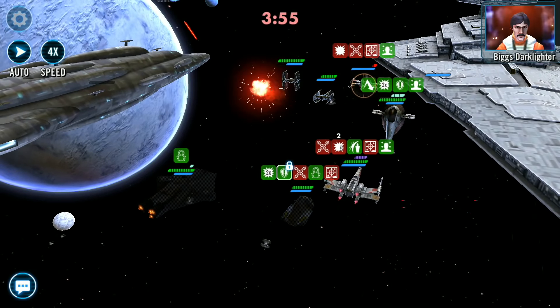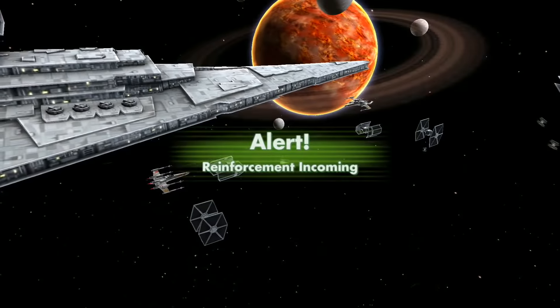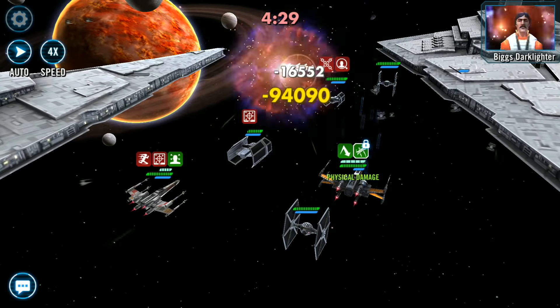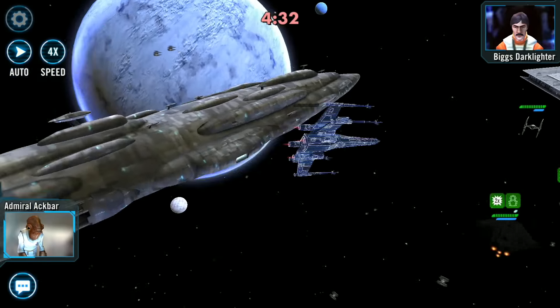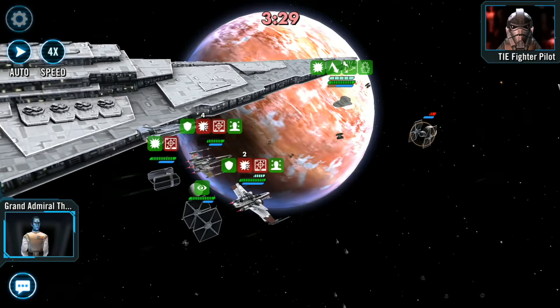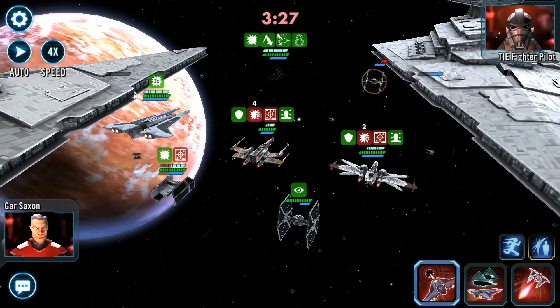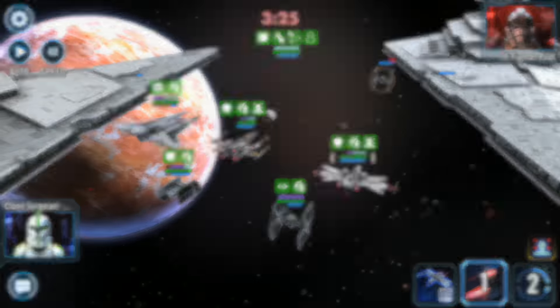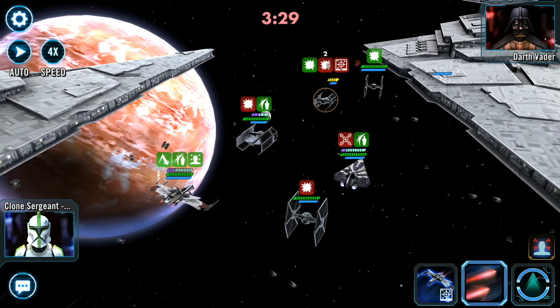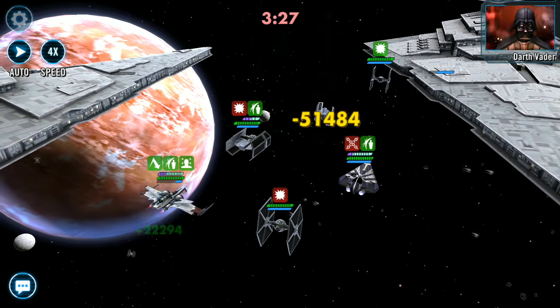Welcome back to another episode of Star Wars Galaxy of Heroes. As always it's me the Smithy D. There are 28 starships currently in fleet and in today's video I will be going through the top 10 best ship reinforcement abilities and giving some honorable mentions. If you enjoy the video then please leave a like and subscribe, but with all that said and done let's jump in to the top 10.